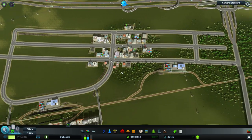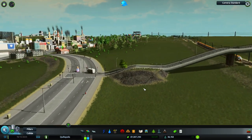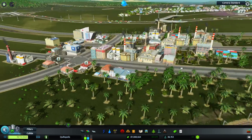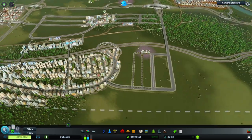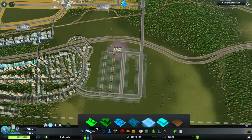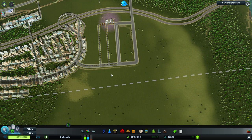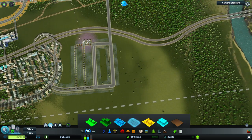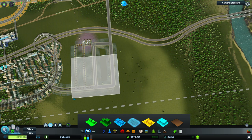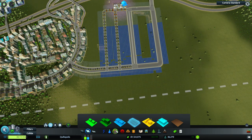That area has train service but doesn't have bus service yet — we're going to want to factor that in. You're complaining about workers. We do have a lot of residential demand, also commercial. Let's make sure that this is all aligned. By starting your Marquee tool on a square, it'll make sure the Marquee is aligned with that square. I don't want to go too close to the pollution over there.